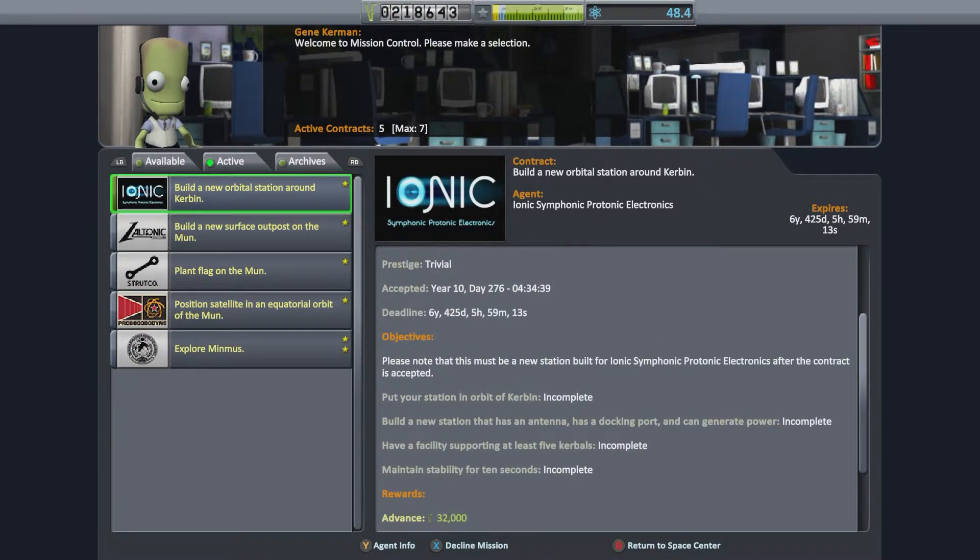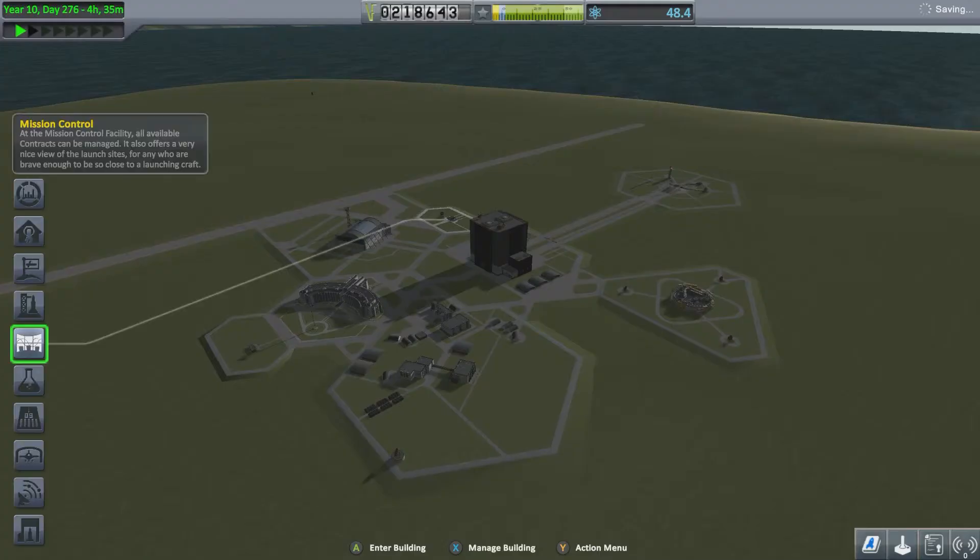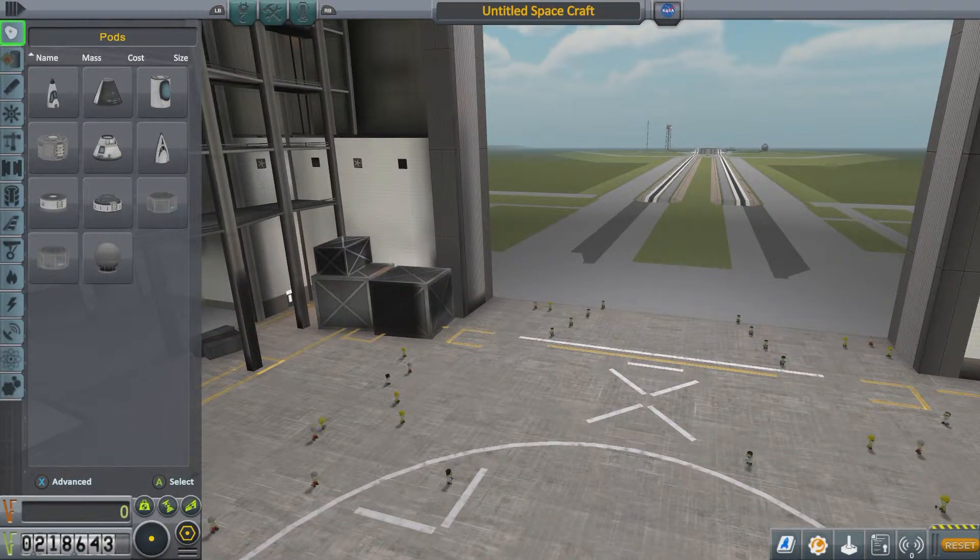As you can read: put your station into orbital Kerbin, build a station that has an antenna, has a docking port, can generate power, has facility to support at least five Kerbals — so we can send the ones we don't like — and maintain stability for ten seconds. Unfortunately we haven't got a Valentino anymore.